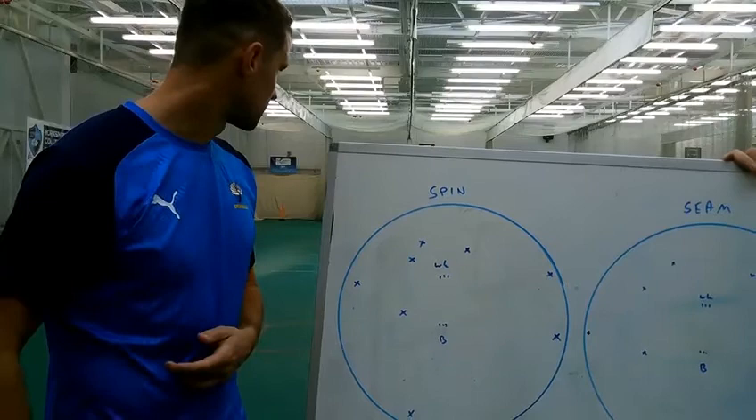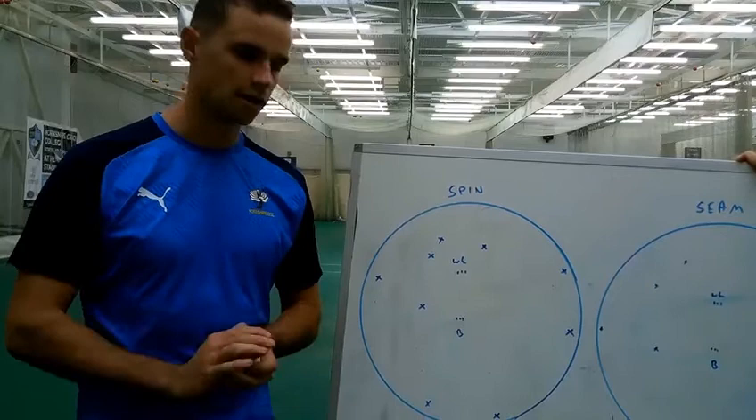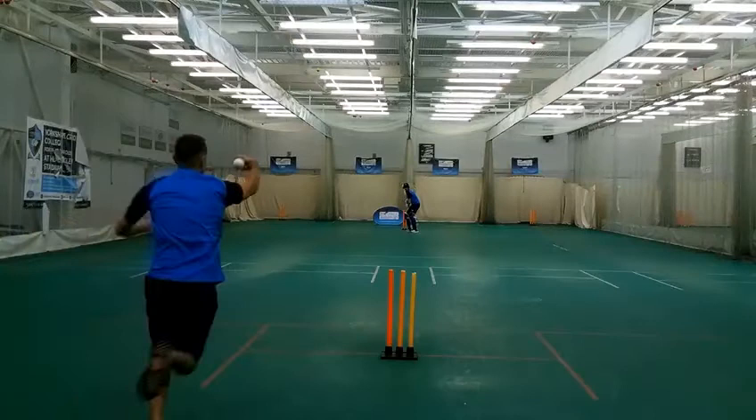I'll talk you through each ball as we go. First ball, I probably just want to get into the over - I'm going to have a wide line on the offside, just so hopefully he gets cut out for one, or even a wicket if he runs down the pitch, hopefully get him stumped.